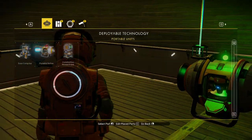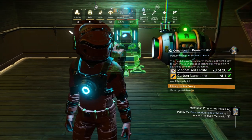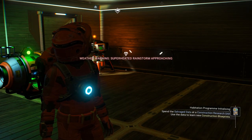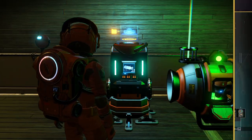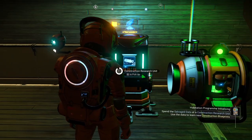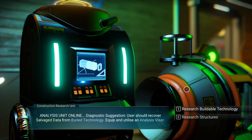Let's make our construction unit and put it right next to that. Another storm. We have salvage data — do we have any on us? Yes, we have 14. We can spend it here. Analysis unit online. Diagnostic suggestion: users should recover salvage data from buried technology and equip an analysis visor. We've already got the analysis visor and we've already gotten buried technology — we can get more.